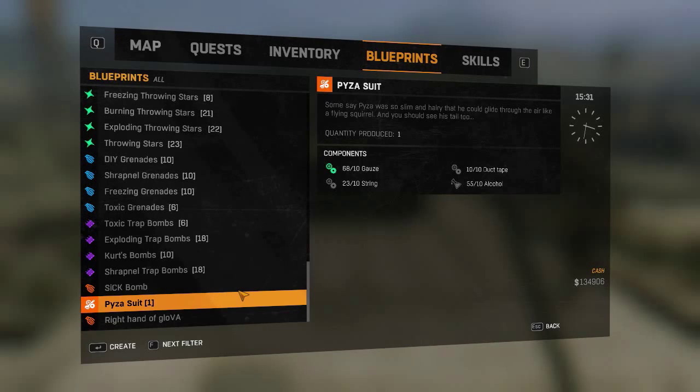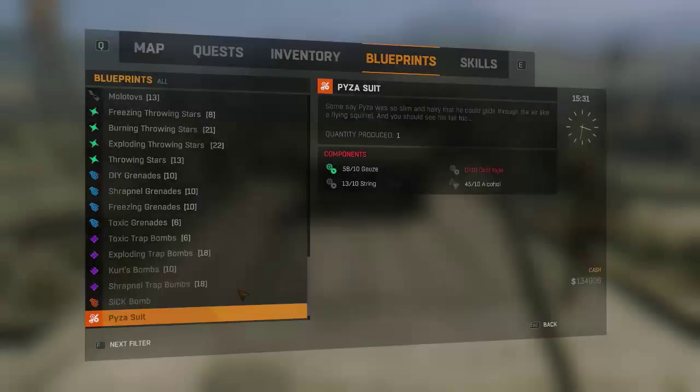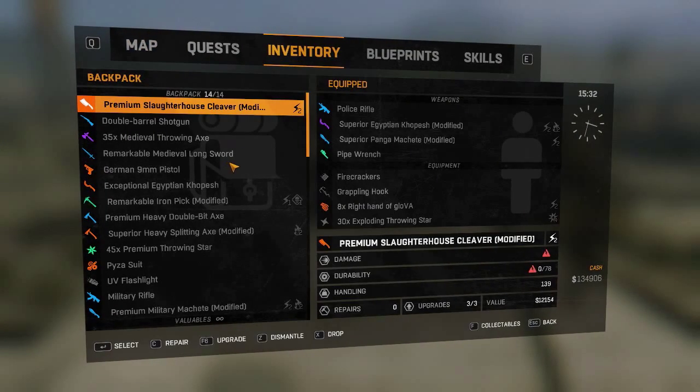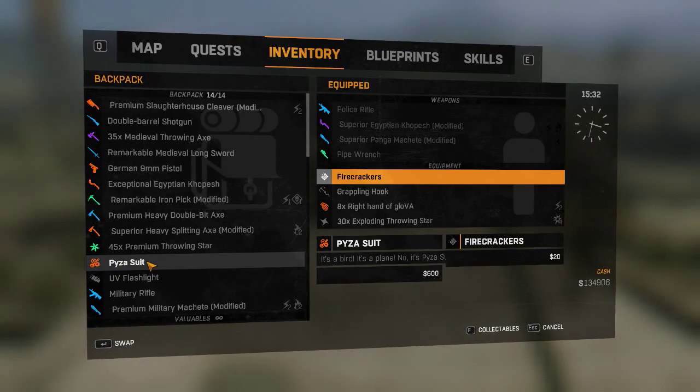I actually make a bit of a mistake here because I thought you could just glide for miles, but it turns out you can't - you'll see that in a minute. Let's go ahead and craft it now. Right at the very bottom right, Glover is there as well, and the sick bomb, and we're going to go ahead and craft the Paisa suit. I actually clicked enter instead of holding it down the first time, but there you go - it's crafted anyway.